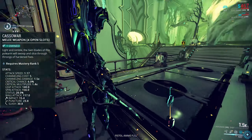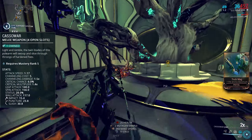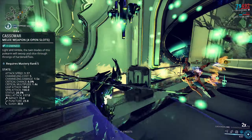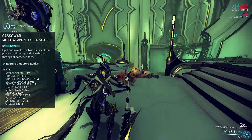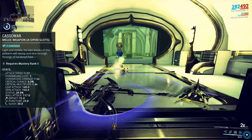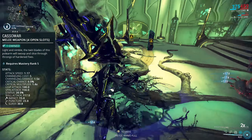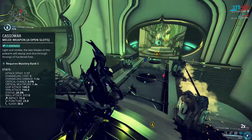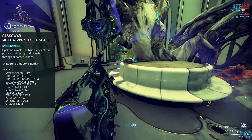Status, on the other hand, comes in at a 28% status chance which is really really nice. It doesn't take much to make this proc regularly, and it's high enough that you can sacrifice some status for a normal elemental mod for additional damage. It also means we can put Condition Overload on here to take advantage of extra damage every time we get a status proc — really really solid.